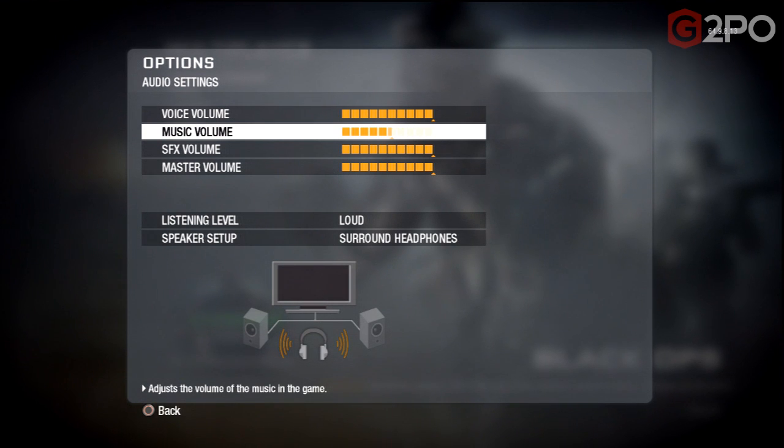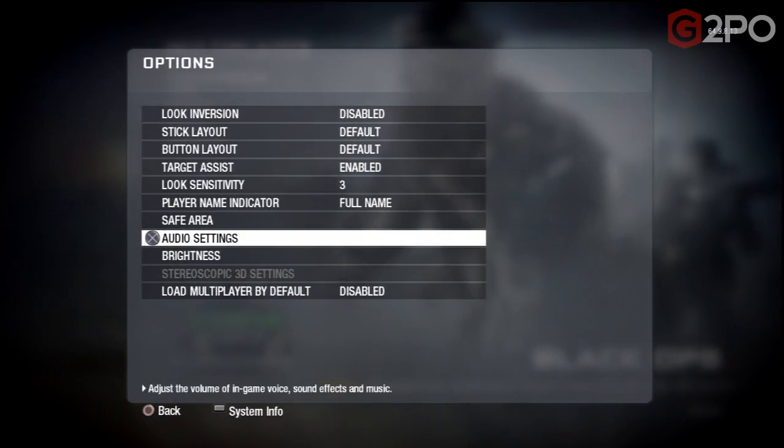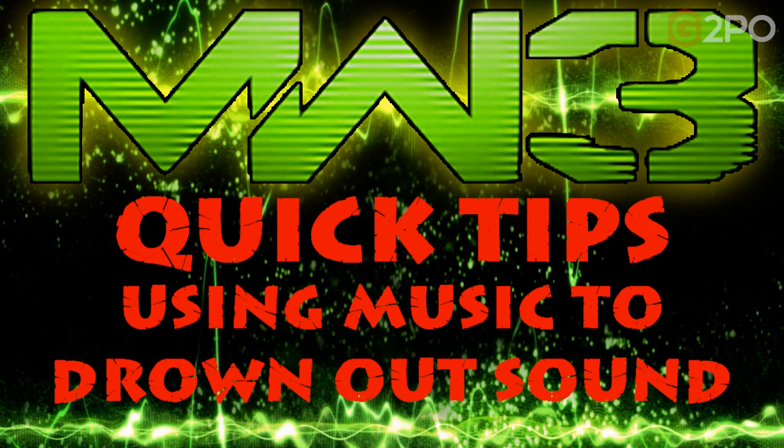If you go into the Black Ops menus, you can see there's a separate audio settings screen, and you can actually reduce your music volume down to zero. That's what I typically do — just for purposes of the video I put it back up. I do that in Search and it's pretty effective. Even if people have the option to turn it off, they often don't. But if you're playing Black Ops or World at War, turn the music off.